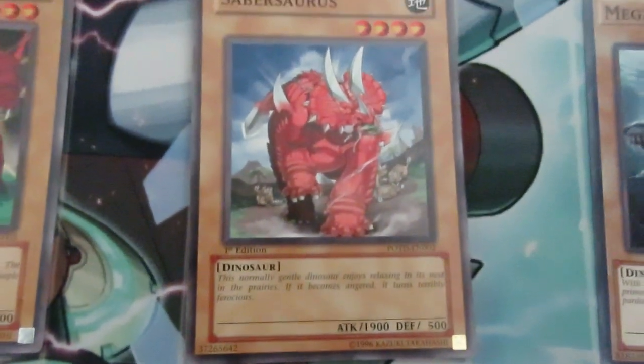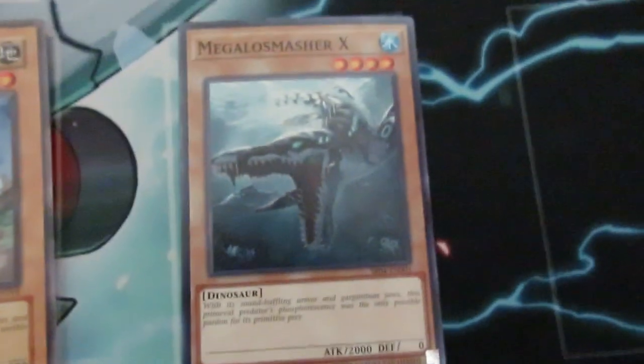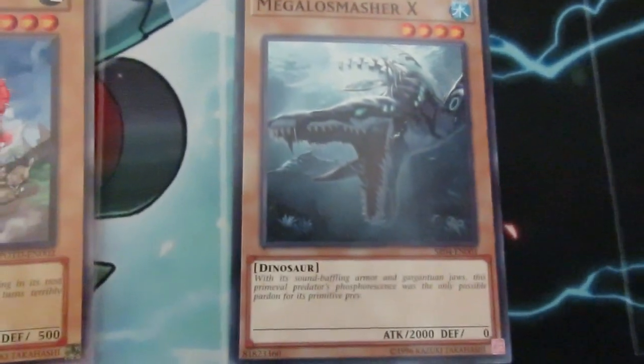Sabresaurus — Hassleberry had this 1900 monster — and then we got Megalosmasher X from the Dino Deck at two racks.